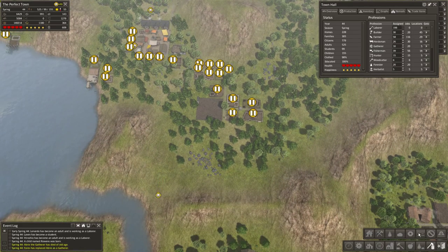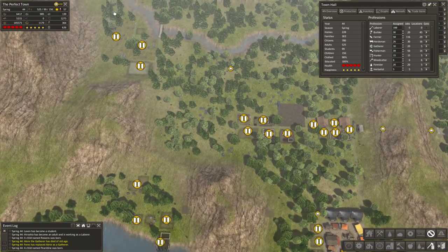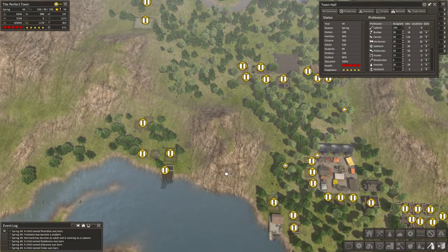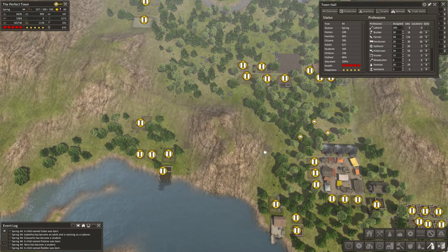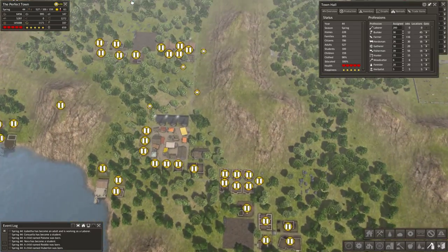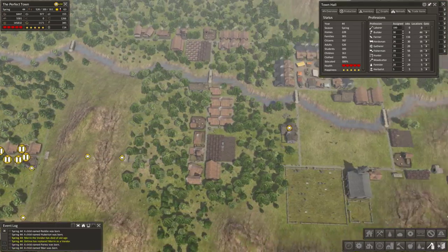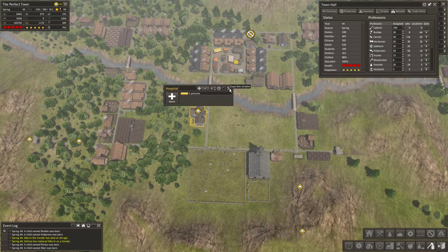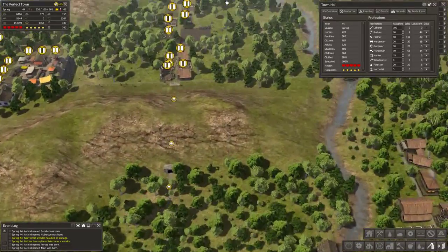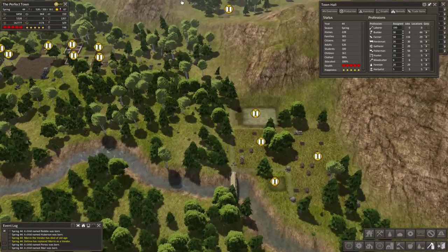Let's cancel the removal of all this stuff, get everyone back to their homes so they can be treated. Let's pause that, and that, and that. Okay, sick people go home and be treated. Why are all these people still coming out here though? I thought I had it all paused — they might be finishing up their last action though.